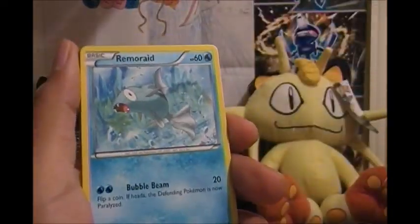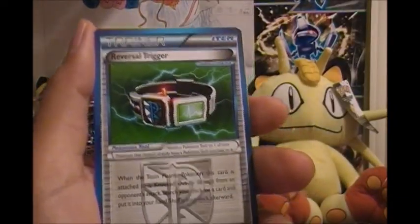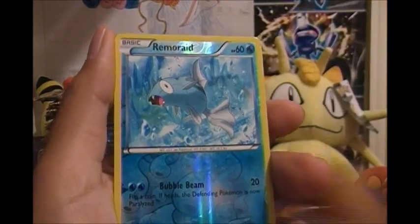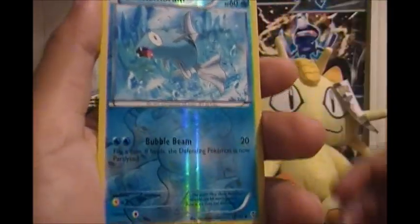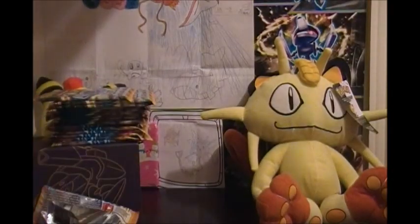We got Lapras, we got Tynamo, we got Remoraid. We got Sawk, Surskit. Reverse trigger — hopefully get some Catchers and some Silver Mirrors. Caitlin — alright, I don't see that much play on it. Ultra Ball — alright. We got a reverse Remoraid, so that's pretty awesome. Unfortunately I have like two of these already, and another Masquerade. So that's not cool.